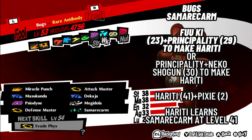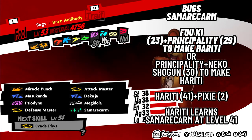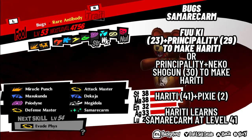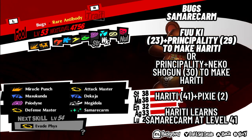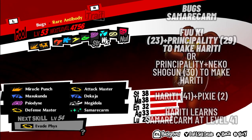9. Bugs with Samarecarm. Use Fuki level 23 plus Principality level 29 to make Hariti, or Principality level 29 plus Neko Shogun level 30 to make Hariti. Then use Hariti level 41 plus Pixie level 2 plus Pisaca level 28. Hariti learns Samarecarm at level 41.